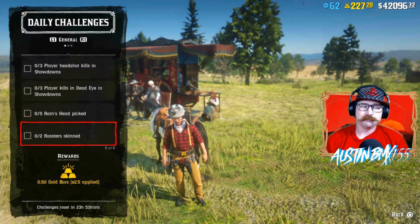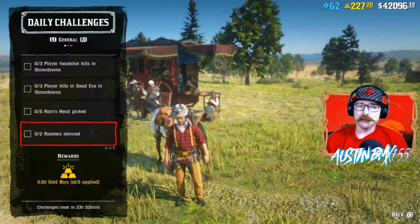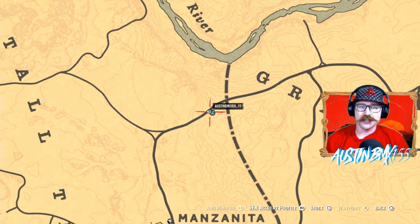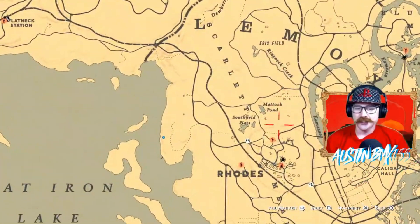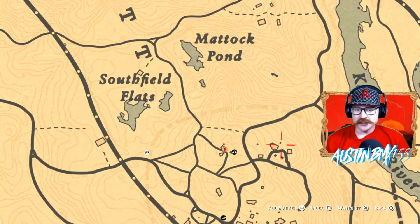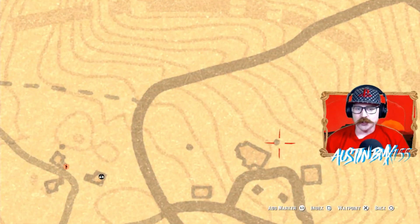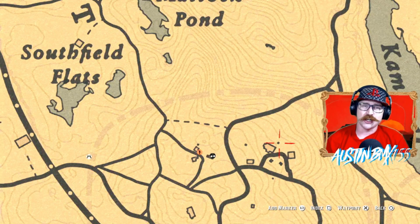Then we have Rooster Skinned. There's only a couple spots where roosters spawn, and animal spawns are terrible. I know one good one — it should be these houses right here. I believe this right here is a chicken coop, so if you go to that right there, there's a chicken coop, usually a rooster inside there. Help us out down in the comments if you guys know where another rooster spawn is so everyone else can get this challenge done as well.